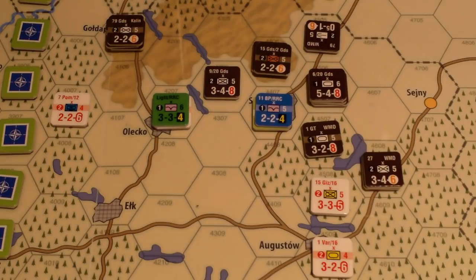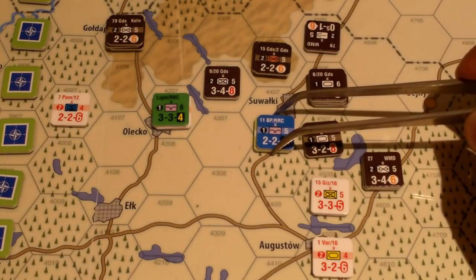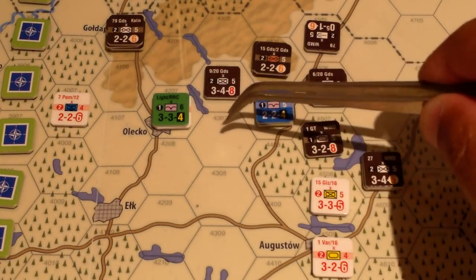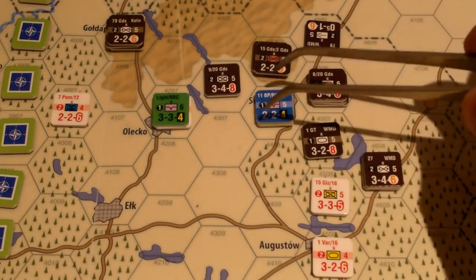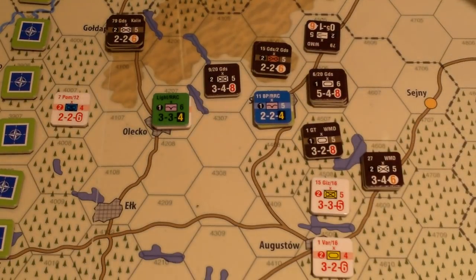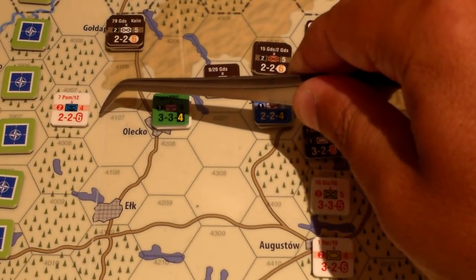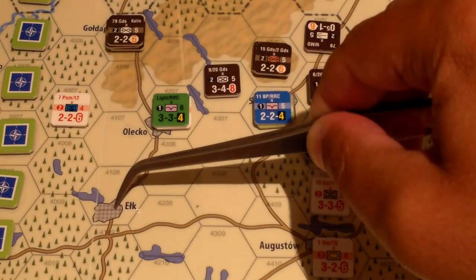In reaction combat, units can perform combats with no penalty. I want to try to keep Suwalki from being cut off by zones of control, so I'll probably move a unit out of Oleko and try to attack to push one of these guys back. There are Americans, French, Belgians, and Poles around here, so I need to be careful about negative die roll modifiers from mixing too many nationalities.